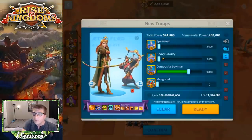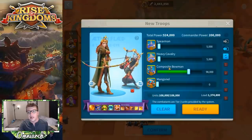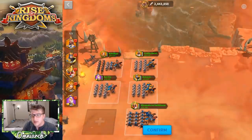Athelflæd is primary with Yi Seong-gye secondary. Athelflæd has incredibly good AOE, a powerful debuff useful in Sunset Canyon, and brings more troops with her leadership talents. Yi Seong-gye is there for massive AOE. The troop composition is mostly archers because of Yi Seong-gye's second skill, which gives a chance of doubling archer attack for three seconds. We still have some spearmen and cavalry because Athelflæd's third skill increases damage by 20% as long as you have at least three different troop types.